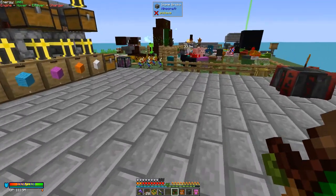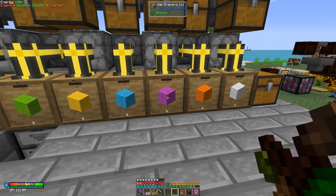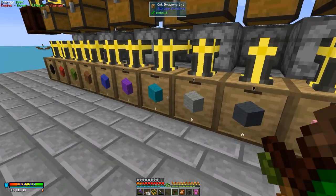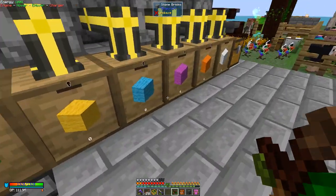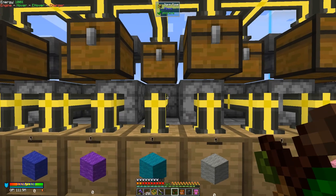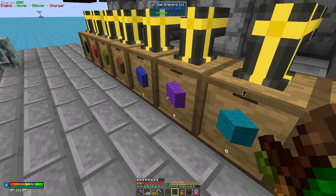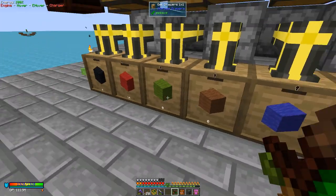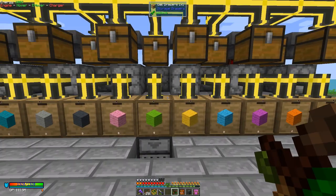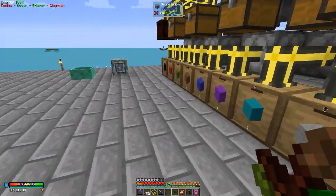None of the wool is wasted — it's all fed in sequence. The sequence of the wool goes: white, orange, magenta, cyan, yellow, green, pink, grey, light grey — oh I think that's light blue actually, not green. You can always check by looking at the dropper. So: white, orange, magenta, cyan, yellow, green, pink, grey, light blue, purple, blue, brown, green, red, and black. That's all it is in order to get this to run.